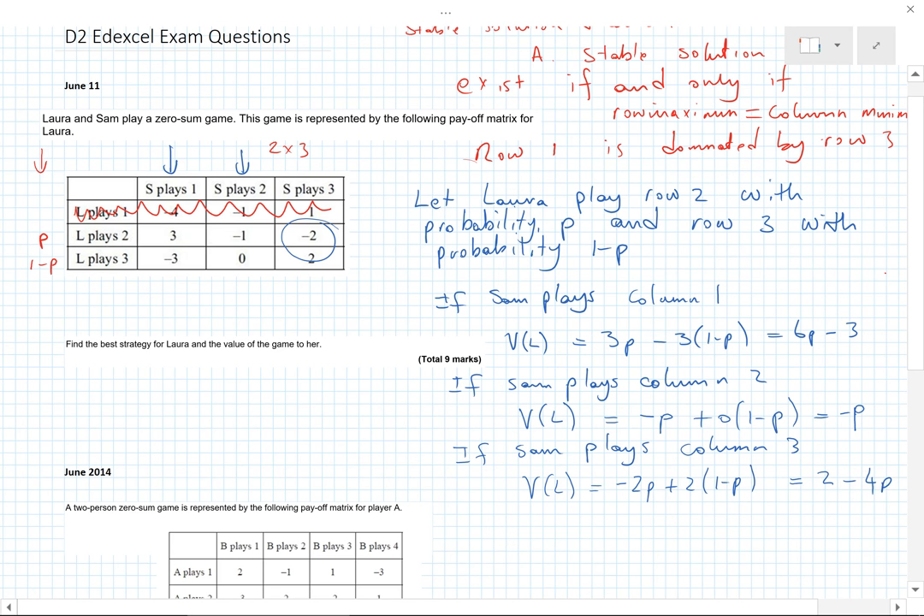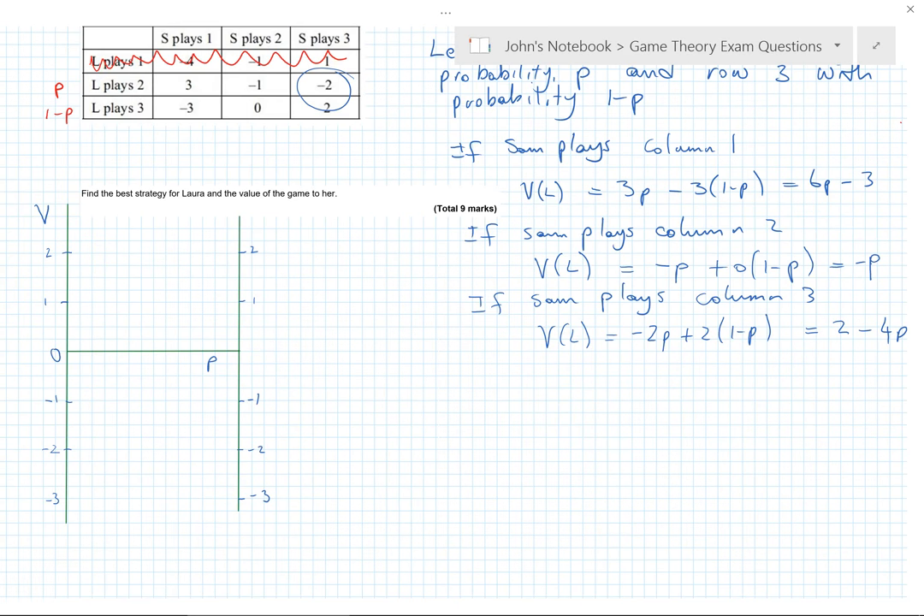Now we set up the rugby post graph. The horizontal axis runs from p equals 0 to p equals 1, and the vertical axis is the value of the game to Laura. It needs to be a proper, accurate graph — use a ruler, don't do it freehand. The lines must not extend beyond p equals 0 or p equals 1, as those values are not valid.